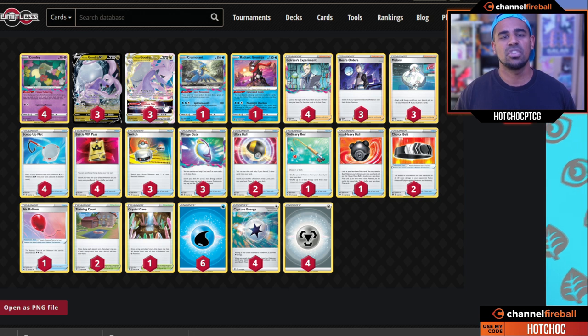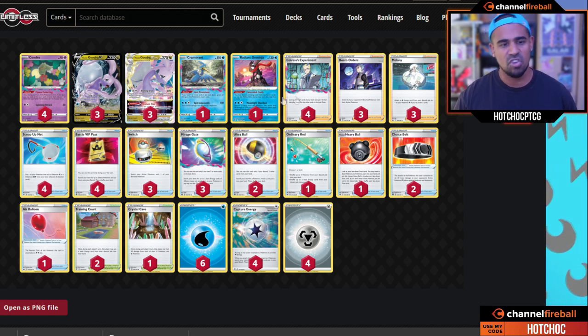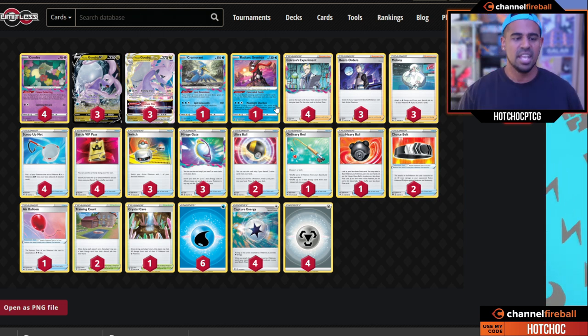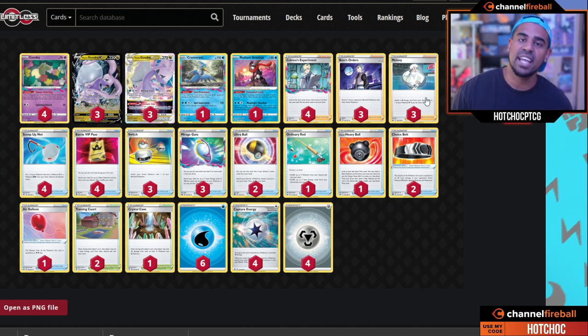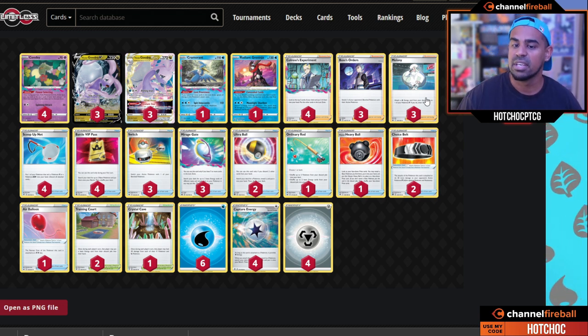To get energies on in this list we're playing Mirage Gate with a similar Lost Zone engine — Comfey, Chorus — and we also see Cramorant for early pressure. We have Radiant Greninja here, whose ability lets you discard an energy card to draw two, but in this list you can also attack with it since Mirage Gate can attach to it, making Moonlight Shuriken deal 90 to two of your opponent's Pokémon — never a bad attack. I quite like this list. We've got Crystal Cave that heals 30 from your Dragon types, and Melanie as well, which lets you grab a Water from your discard pile, attach it to one of your V Pokémon, and draw three — a great way to get Duraludon involved early.